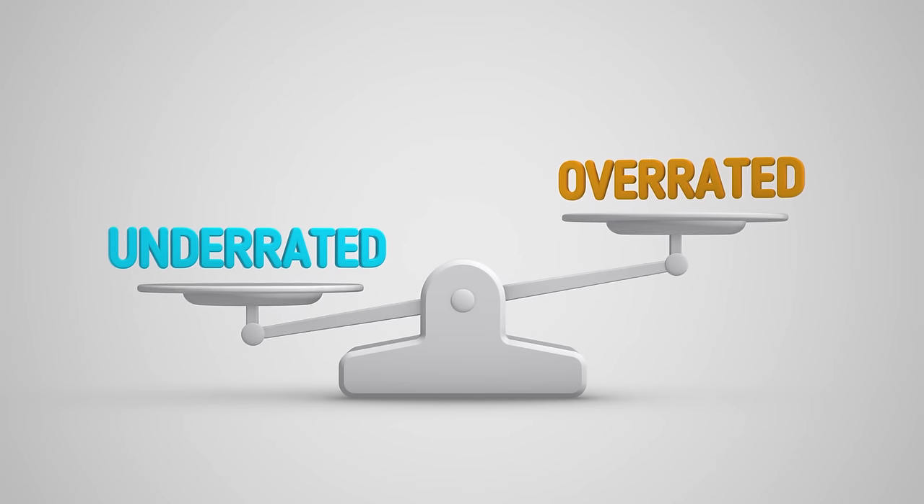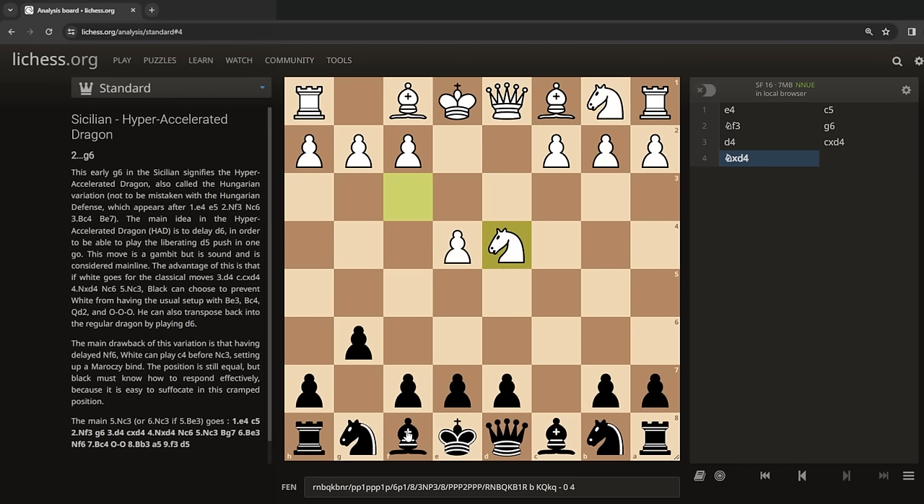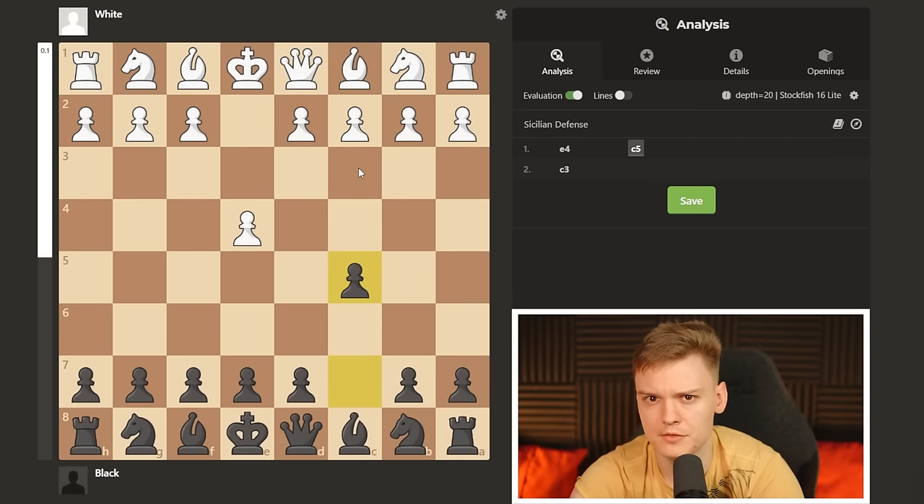The accelerated dragon is one of the most underrated openings for black since you can genuinely just fianchetto, develop these knights, castle, and then you can always break with d5, which in my opinion makes it the easiest Sicilian to learn if you find yourself anywhere below 1700. By the end of the video you should feel very comfortable trying out the Sicilian defense, or if you're already playing it, you'll actually have a decent idea of what you're doing.